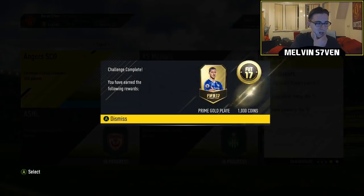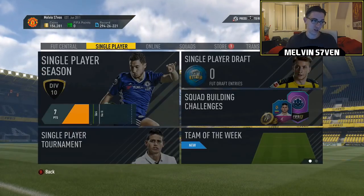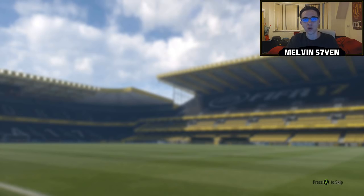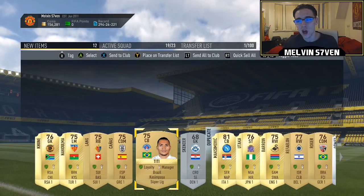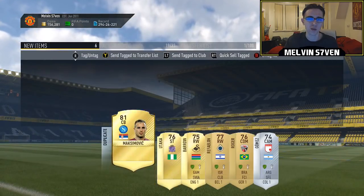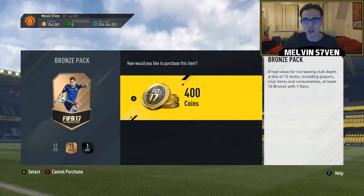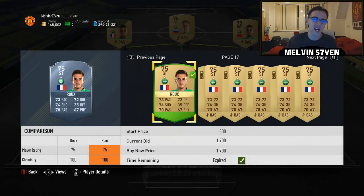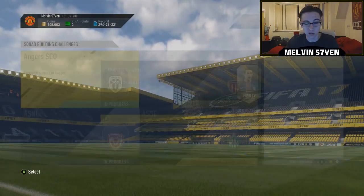We're doing the PSG team here — I was doing it throughout the day. I'll show you the packs individually. A lot of the players are getting price fixed; the gold ones are relatively cheap for most teams. Some PSG players you might have to get, like Lucas — I think he's 5-6k. There's occasionally another gold player getting price fixed in a random team, but the silvers are the ones you have to watch out for.